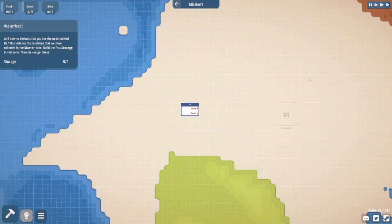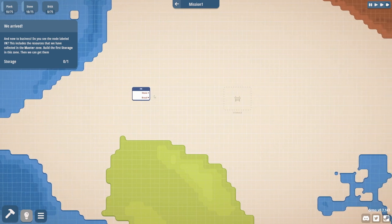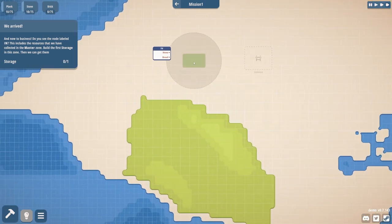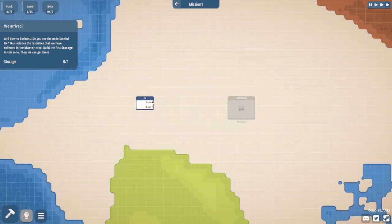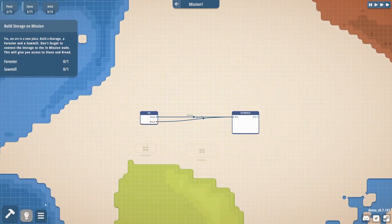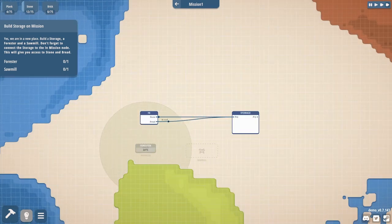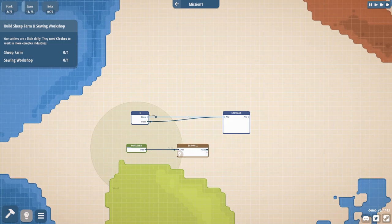And now to business. Do you see the node labeled 'in'? This includes the resources we collected in the master zone. Build the first storage in this zone. Are we inside as a node? Oh, we're inside the mission — this is kind of odd. We move stone and bread into the storage. Now we have to build a forester. I misclicked — if it feels bad for you, it feels so bad for me. The guide isn't showing anymore.